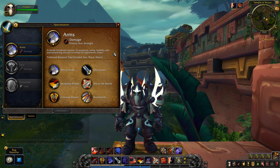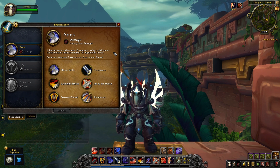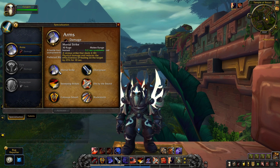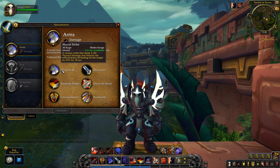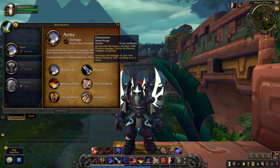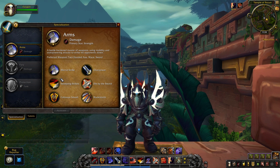This menu shows the core abilities involved in this specialization. Starting off with Mortal Strike, it's your main ability on a short cooldown that does good damage and reduces the effectiveness of healing on enemy targets. Then you have Overpower, which does a good amount of damage, can't be blocked, dodged, or parried, and increases the damage of your next Mortal Strike by 20%, stacking up to two times. It's best to use Overpower before Mortal Strike to gain that 20% damage buff.